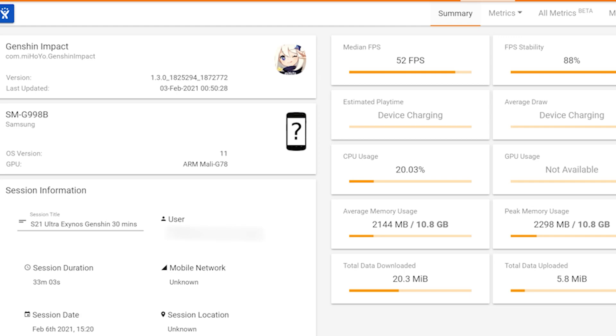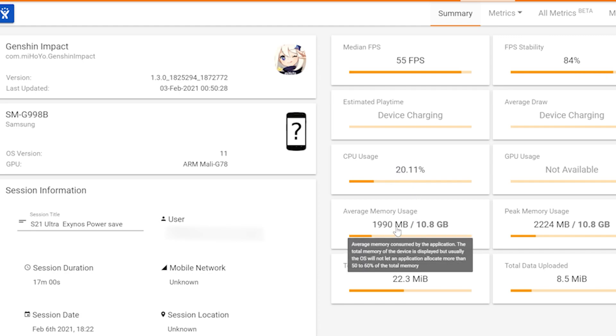How about low power gameplay mode? We've been told that if you put on power saving on your Exynos version, you should get better performance — and here we have it. Power saving mode is on: we get 55 frames per second, 84% FPS stability. CPU is also at 20%. Memory usage drops down from 21.44 to 19.90, which is actually pretty cool — a little bit better performance over a long period of time with power saving mode on for Genshin Impact.